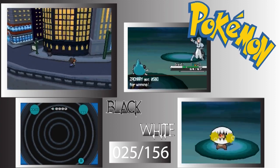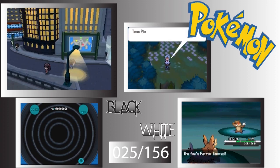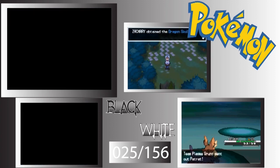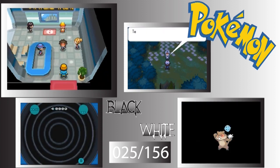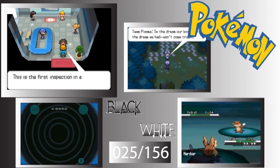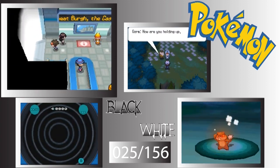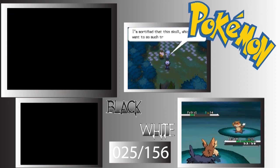Dewott is level 21. I made the mistake of thinking we had to go back to talk to the professor — apparently not. So we're moving on to the desert area.